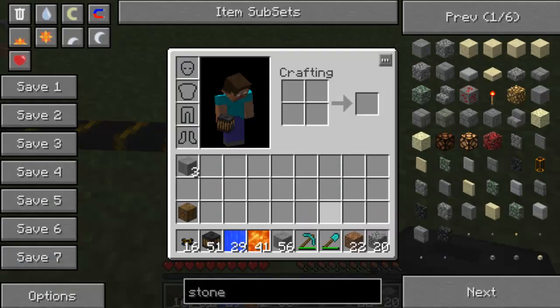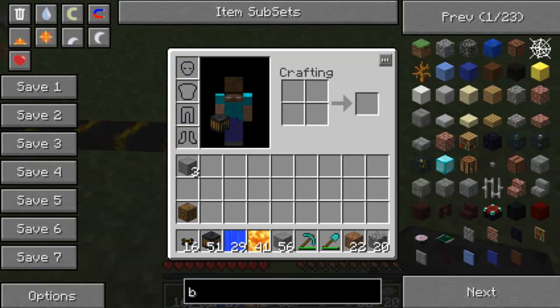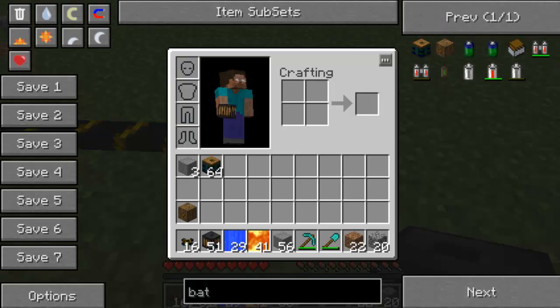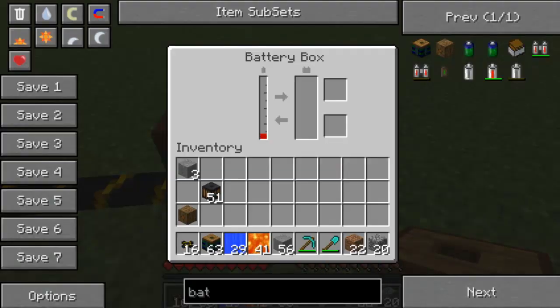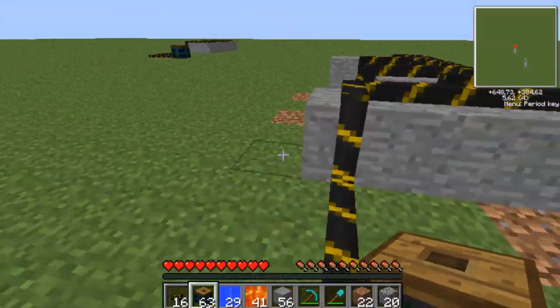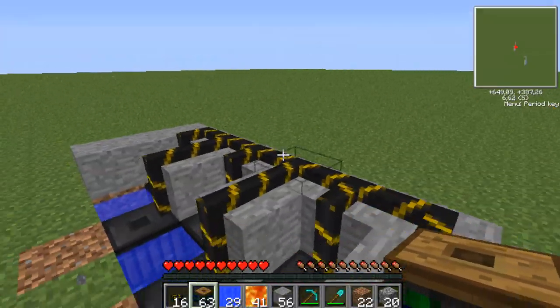Run it over here and down to your battery box, which we have here. Remember: you need to choose the battery box and not the bat box — these are for two different mods, so that's very important. And there you go, you have your own power supply. Thanks for watching, remember to check out my other tutorials, and I hope to see you later. Bye.